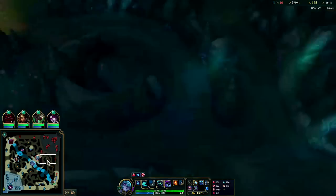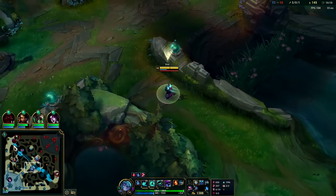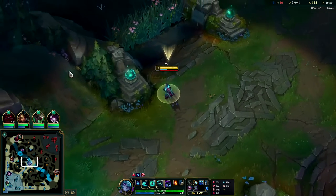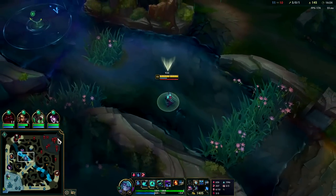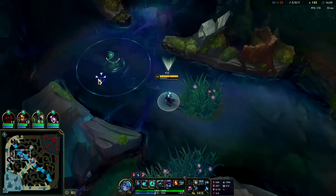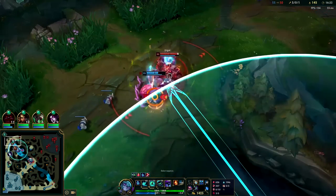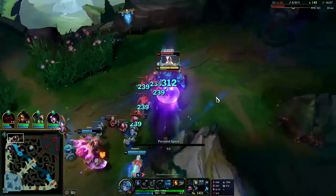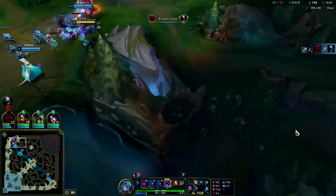I don't know where Blitz is — their whole team is missing. This is when we want to roam: we have the wave crashed and R's up. We have no one bot side for some reason. Teemo might go and gank top right now since Ornn pushed, so we'll head up there. Hey Blitz — I think Blitz just saw me. We need to get a good gauge of our R.